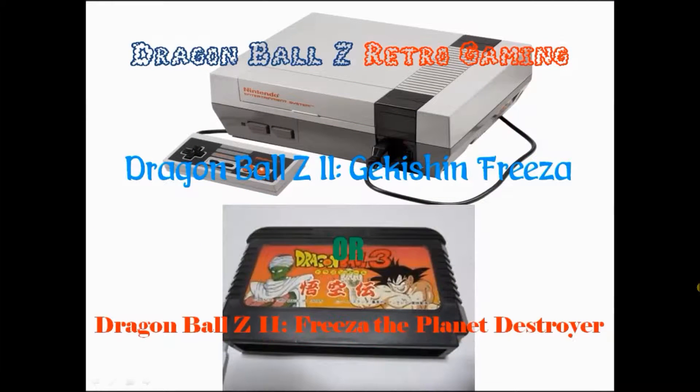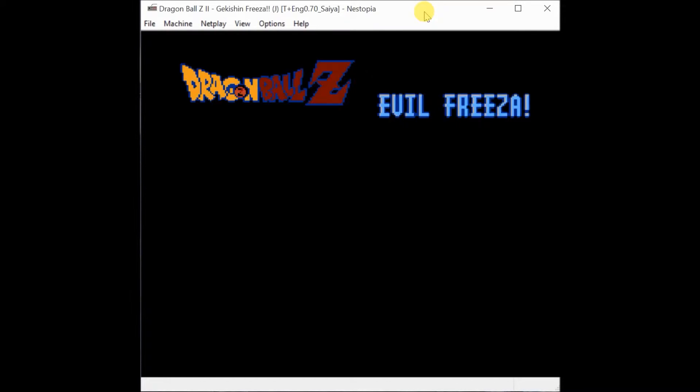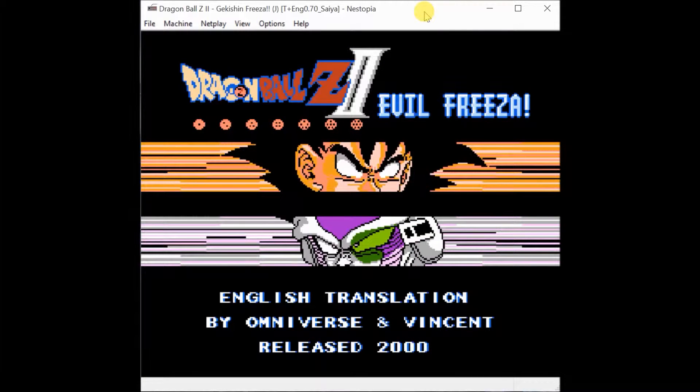Dragon Ball Z Retro Gaming. This time we are doing the second Dragon Ball Z game for the Famicom in the series, the one that picks up right after the attack of the Saiyans. It is called Evil Frieza in this English translation. Just like the last one, the English is not complete throughout the whole game but it is enough to make it playable. It is Dragon Ball Z 2 — the Japanese name is Gekishin Frieza, or Evil Frieza as this is calling it.